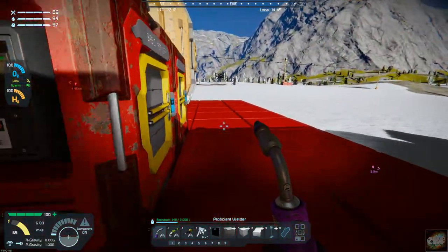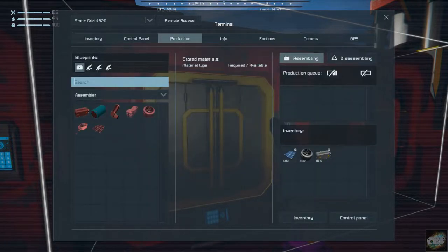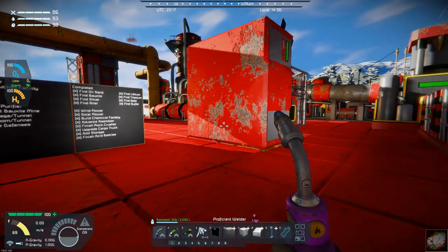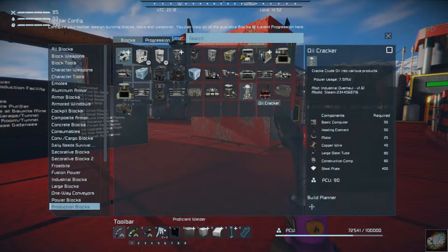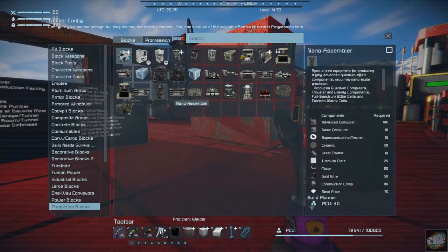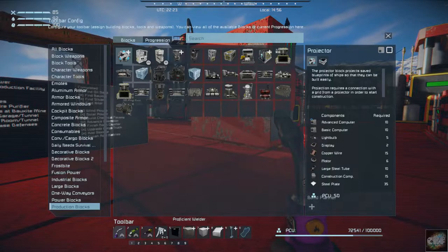So let's get over to the assembler and see what ammo we need. I believe it's the NATO rounds. Actually, I think I need to build a munitions factory first. Let me go down to production blocks — micro electronics, wire drawer, auto loom — and there it is: a munitions factory. I think I can build that now, so that's the first thing we've got to build.